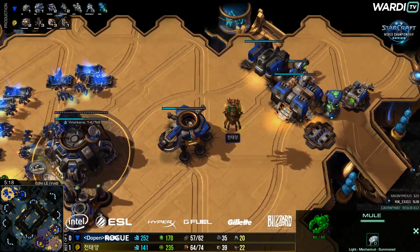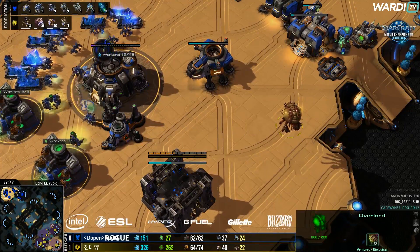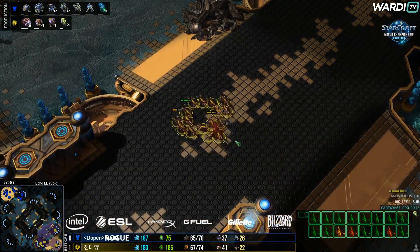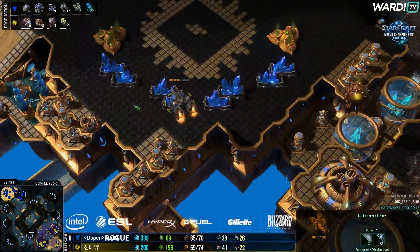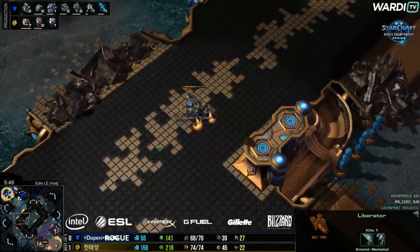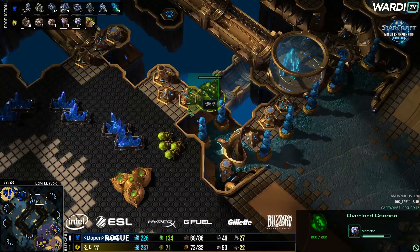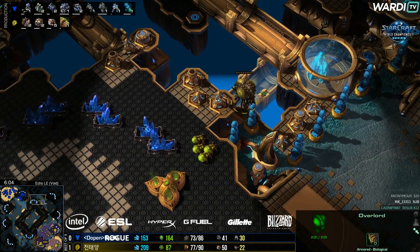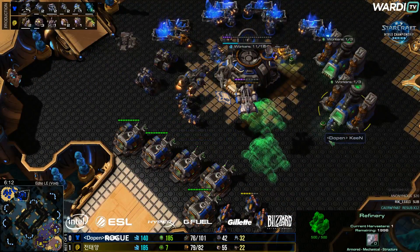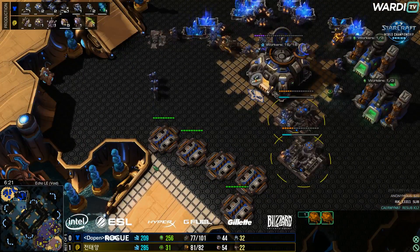Queens continue being picked off, spine crawler going to be finished in a moment. In the end he's going to clean it up, but it's been an okay fight for Keen — he's done enough. He's cleaned out a lot of the Zerglings and forced the Queens to come out. I think he's done enough to set up nicely with a Liberator follow-up to do just a little bit more damage. A MULE going down, Keen just setting up. An Overlord moving around the top side as well.